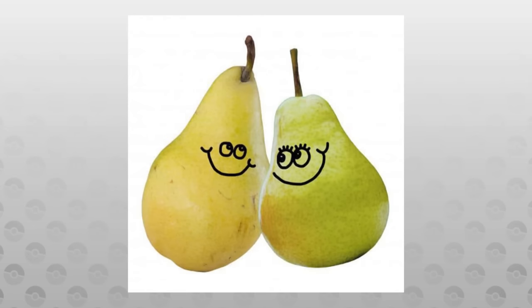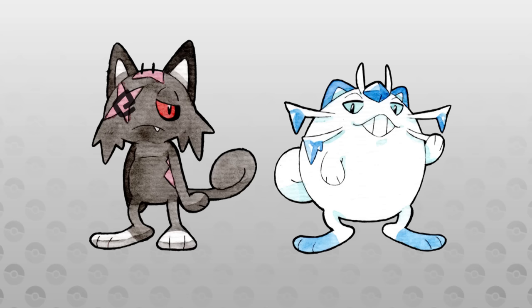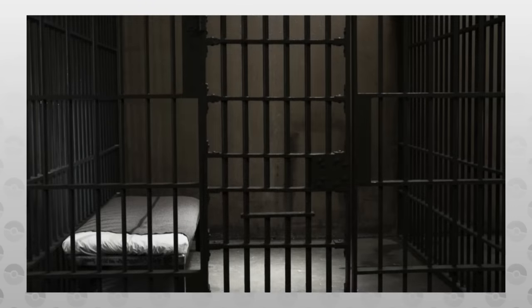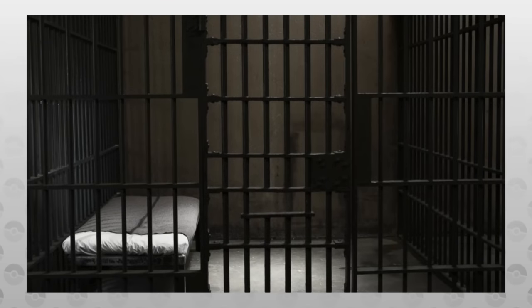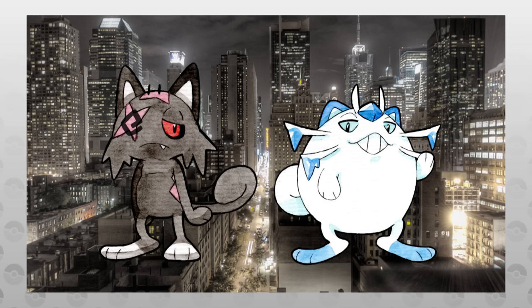Next up, we have a pair of Meowth coming from the Canberra region — the Ice and Ghost-type forms of Canberran Meowth. These forms came about because of a rapid increase of Meowth in the region, so a containment law was put into effect. Some Meowth fled into the icy mountains while others fled to large urban areas. Many never escaped, and at night in the urban areas you can hear the wailing of Canberran Meowth seeking justice.